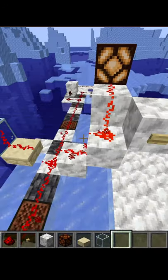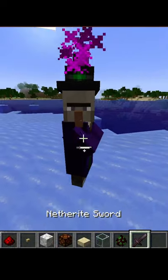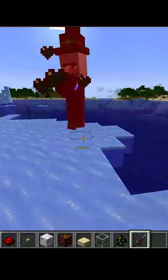Redstone can go up blocks like this, but with some blocks like slabs and glass it will go up but not back down. Witches sometimes drop it and you can get it from some loot chests.